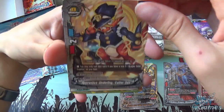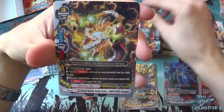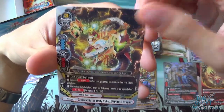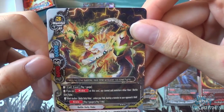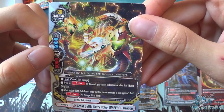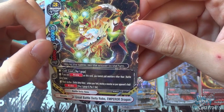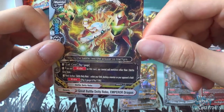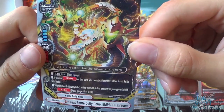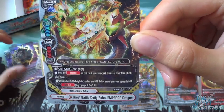Kata-san, Amakujaku, Shining Boar Dragon, Jewel Seeger Spartan, and Great Battle DLT Robo Emperor Dragon — a size 3 monster with 6,000 attack, 6,000 defense, and 3 critical. Cool cost to pay 1 gauge. If you Ride on this card, you cannot call monsters other than Battle Deity Robos. When another Battle Deity Robo enters your field, destroy a monster in your opponent's field. Ride cost is pay 2 and pay 2 life.